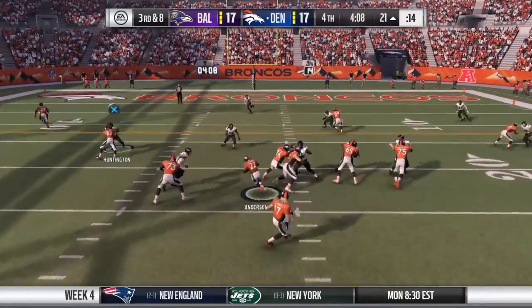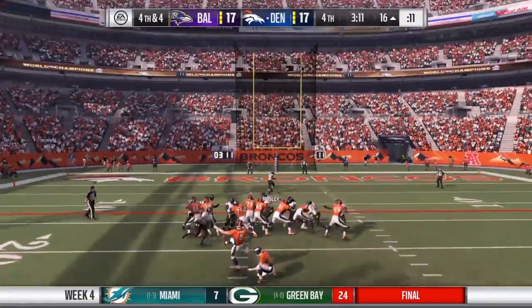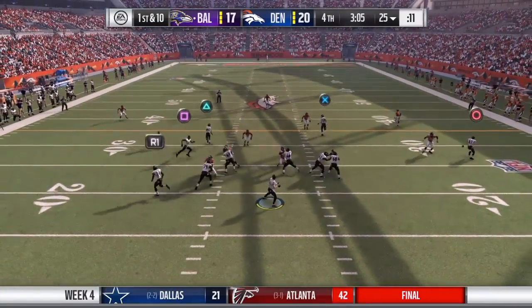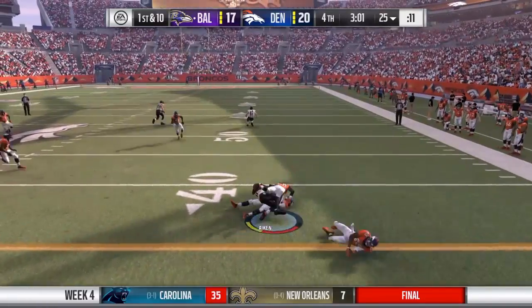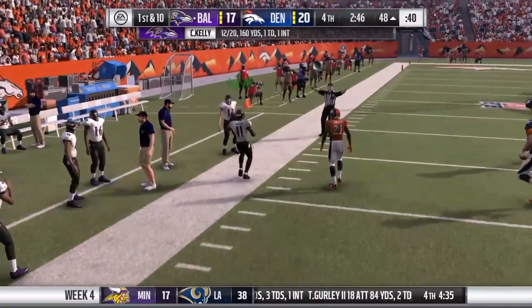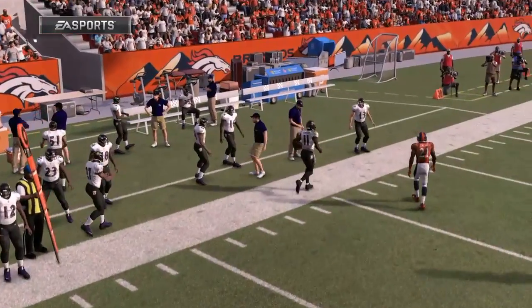Could be a blitzer. Another load here for the workhorse this afternoon — it's Anderson. McManus able to put it through. The old college coach always used to tell us before every game: the team making the fewest mistakes will win. They get to the line, he'll look to throw, and there's a catch on the left side by Aikin — the result of arm strength by the quarterback and timing by the receiver.